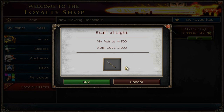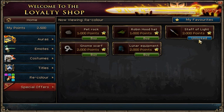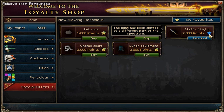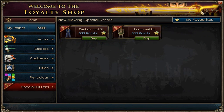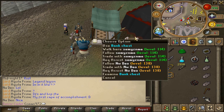Now I'm going to get the Staff of Light. When you hear the tone, turn the page. Oh, I can't do it. Dang it. Let's see — when you hear the tone, turn the page. Aw man, dang it. Alright, so now I've got the new Staff of Light.